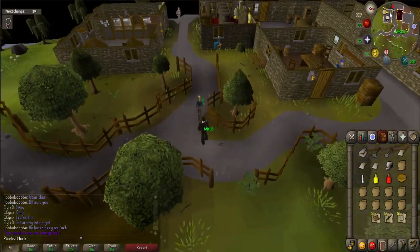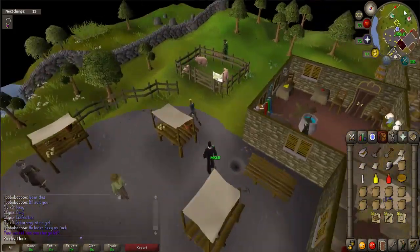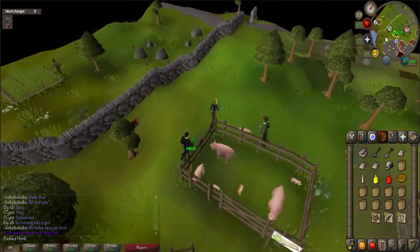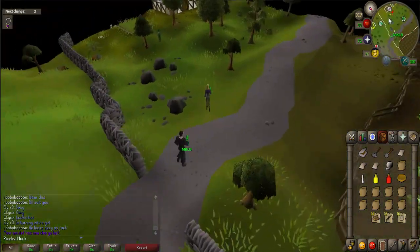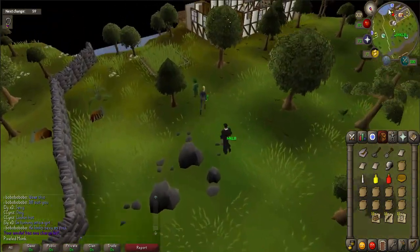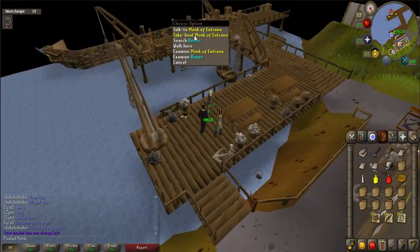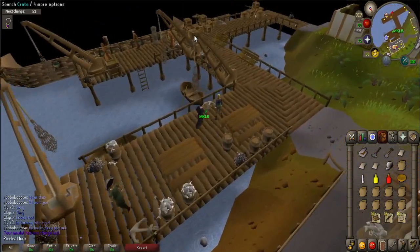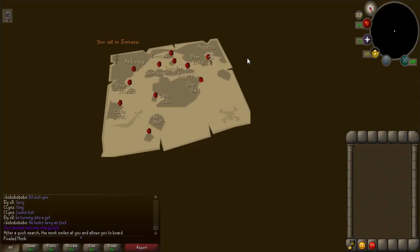To start the quest you must first travel to Entrana. The easiest way to get there is by using an Amulet of Glory to Draynor Village, then walk west to the Port Sarim docks. Find the monks on the dock, right-click on one of them and select the take boat option. You will now be on Entrana.